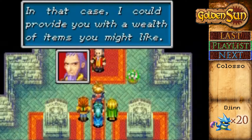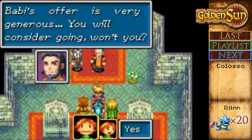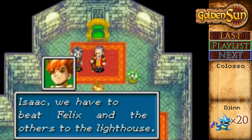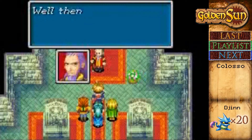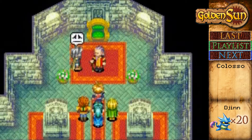In that case, I could provide you with a wealth of items you might like. The abbey's offer is very generous — you will consider going, won't you? What's another distraction from saving the world? Isaac, you have to beat Felix in the entrance of the lighthouse. What lighthouse? You mean the Venus lighthouse? No, I mean the Bobby lighthouse. They're going to the top of the lighthouse and then they're going to light a bonfire.